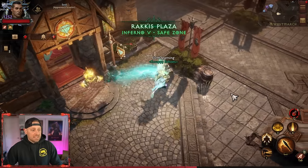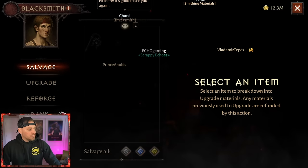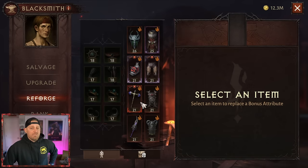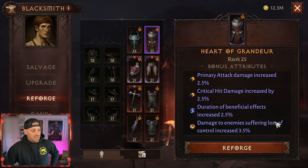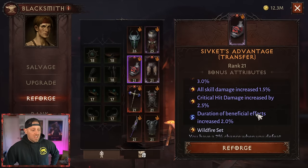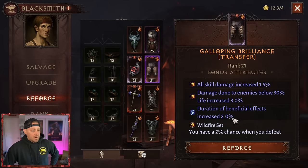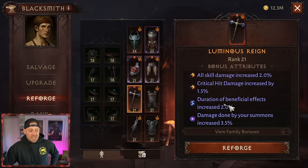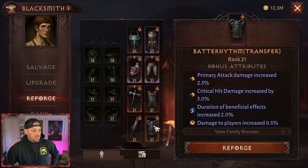How do you get this gear and make it more optimal? You could spend a lot of time at services — go to reforge. You have reforge stones and you can change what the bonus attributes are. Notice here I already have beneficial effect duration of effects increased by 2%. On another piece I have 2.5%. I have rolled this on every piece of gear that I have — 2%, 2%, 2%, 2.5%, 3%, and 2% beneficial effect enhancements across my pieces.